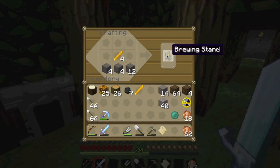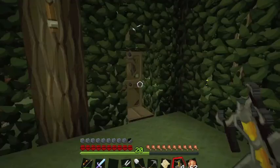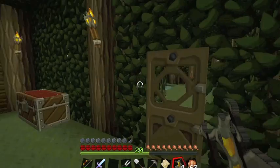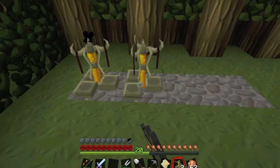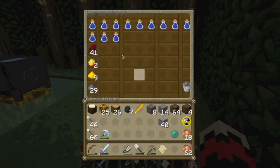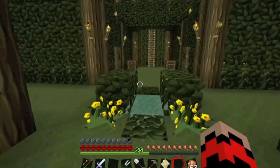We're going to make four brewing stands. Why four brewing stands? Why such an incredible number? Well, because brewing is fun. I've got a room dedicated to brewing — I was trying to figure out what to do with this room and I finally figured it out. I've already got a nether wart, but we're not doing brewing today. We are doing the stronghold.